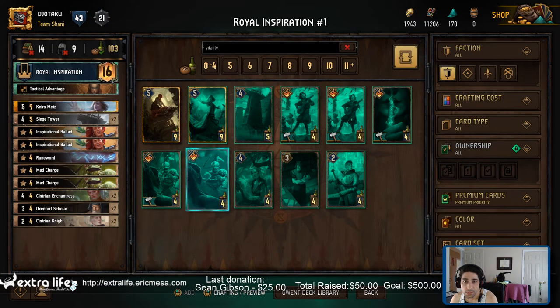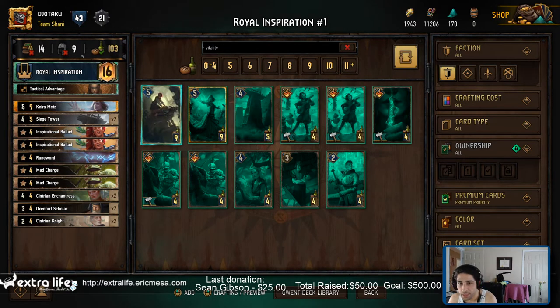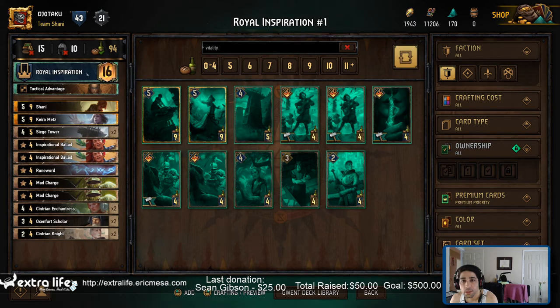We still need 14 cards and 9 units. We've got to add this guy in. We need three more units and 10 more cards. Now that we're done with Vitality...